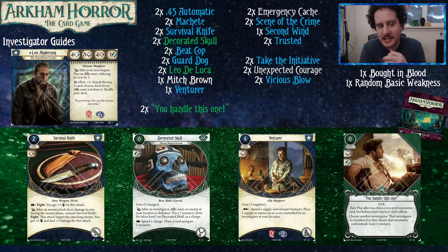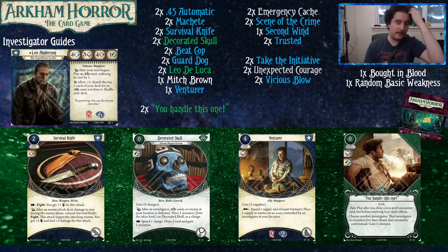Survival Knife is a very fun, cheeky weapon. After an enemy attacks and deals damage to you during the enemy phase — or your guard dog — you get to fight against the attacking enemy. With Leo, with no other things in play, he gets to attack at six, and it deals plus one damage. That's pretty great for a two-cost weapon.